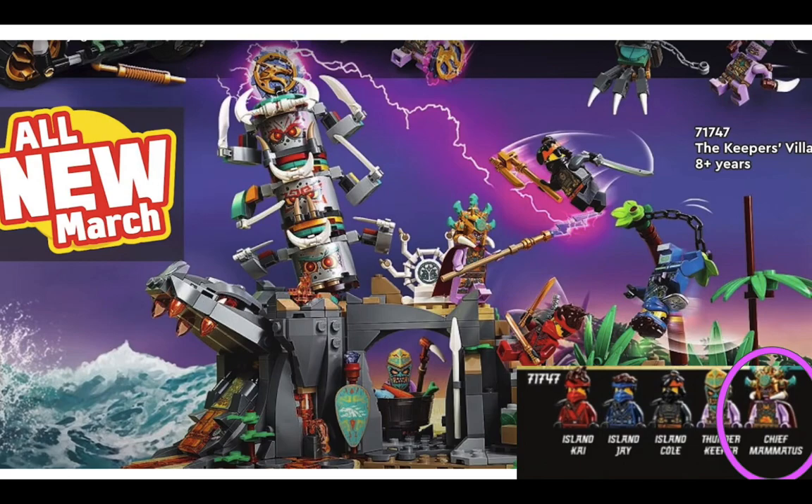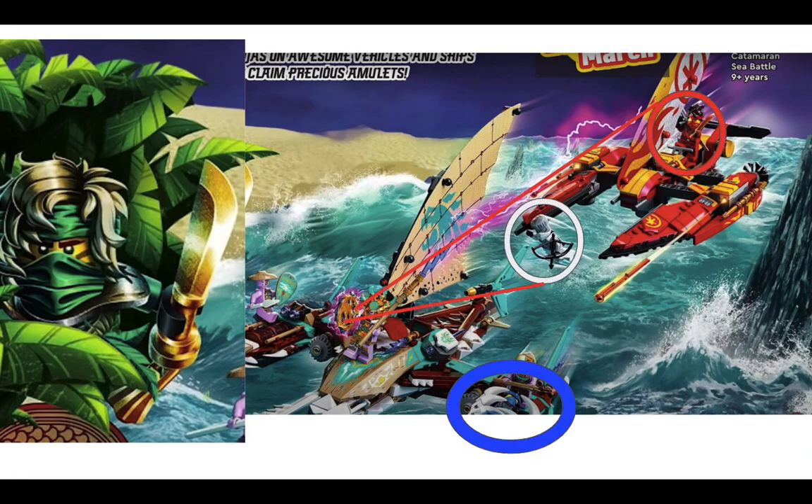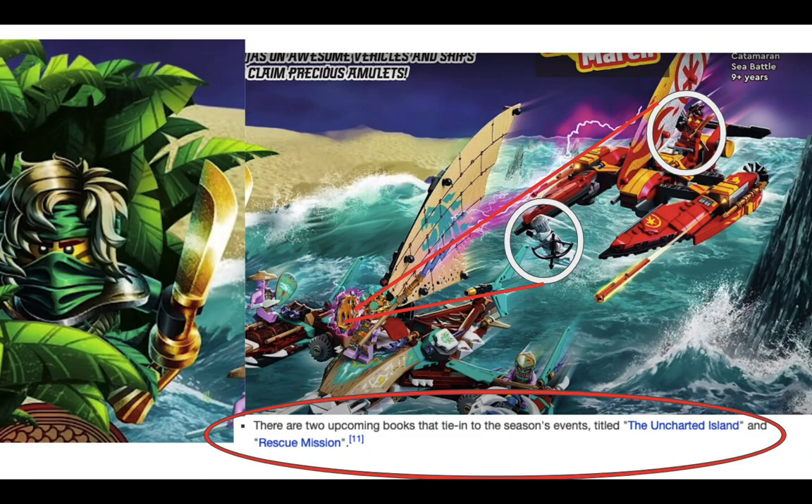We can see that the enemy is called Chief Mammatus, which is the name of the leader. We also see multiple heads on it, which reflects the tiki theme of the season. The water surrounding a land shows that it's an island theme. Next is the Catamaran Sea Battle, which is a battle on a catamaran sailboat. You can see Kai and Zane trying to go for this medallion thing again.